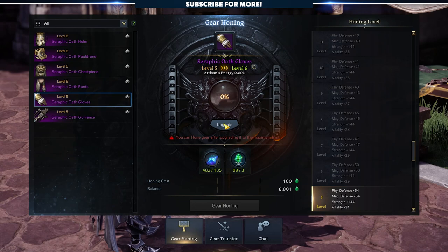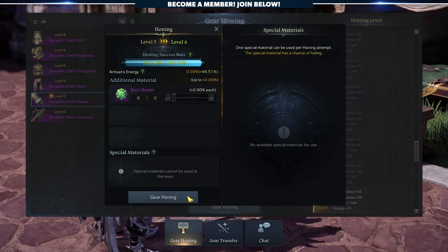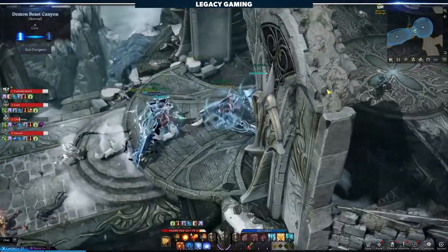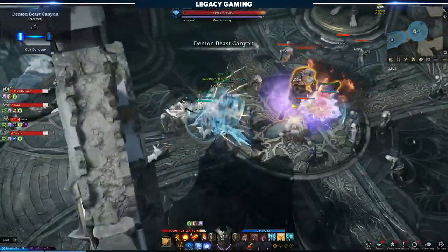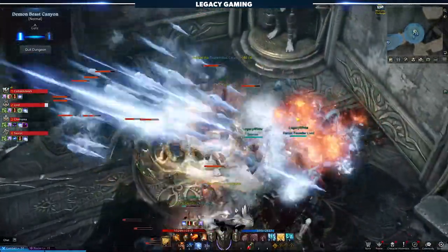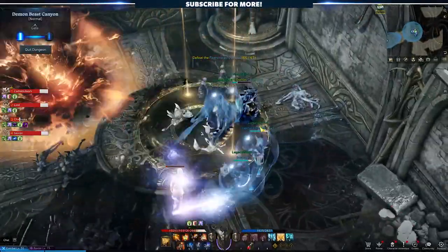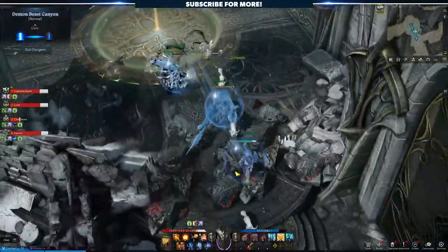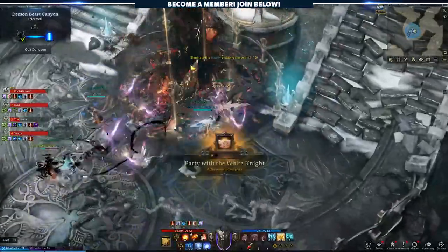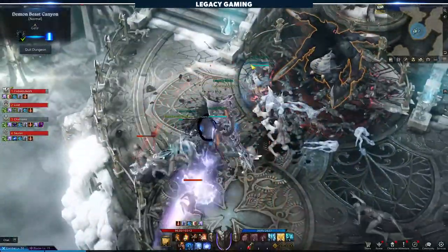As soon as you hit item level 302, you simply do enough activities to upgrade your gear to 340, unlocking the very first set of Abyssal dungeons, the first being Demon Beast Canyon — a requirement to opening the second Abyssal dungeon in Tier 1. We think it's necessary to break down the dungeon, including all boss fights, in a straightforward, digestible manner. The lead-up to each major fight will only be talked about if there is a difficult mechanic. Otherwise, most of the focus will be on breaking down each boss's respective moveset and core fight mechanics. Each part of the dungeon will be broken down into chapters below, so feel free to jump to the section you specifically need.